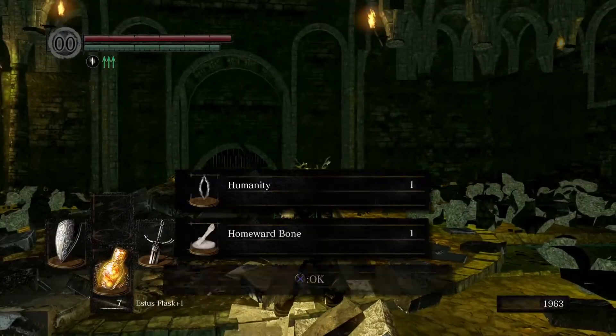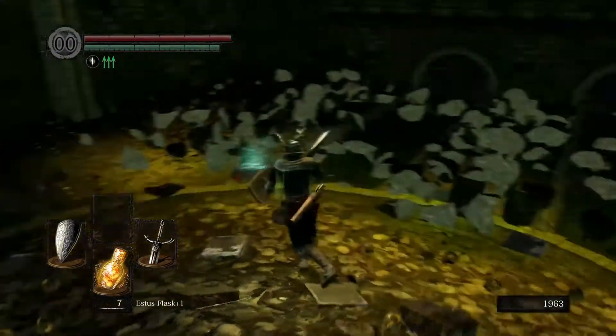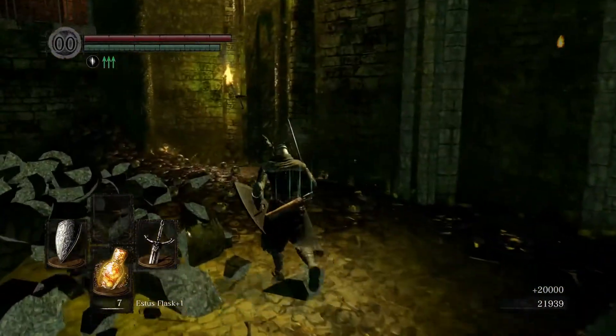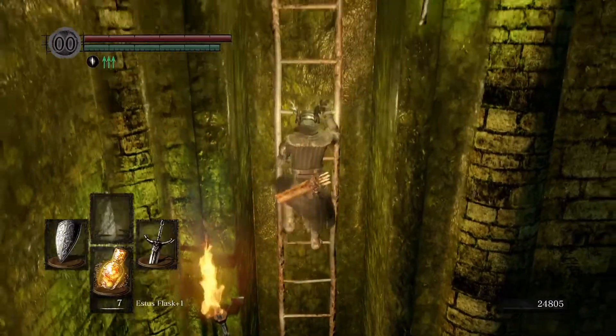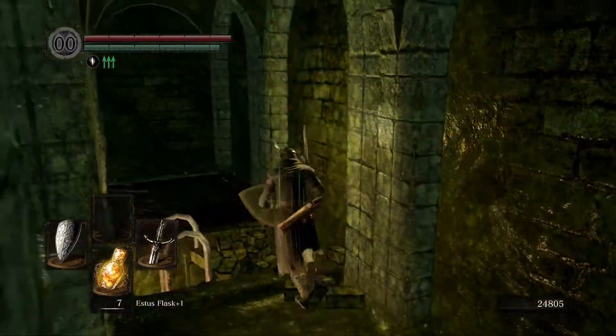F you, you bitch! Pick up item — Titanite Slab, Humanity, Homeward Bone. Titanite Slab is for maxing out your weapons — that was a good idea after all. Nice. Oh look at this — oh, we wouldn't have been able to leave. He would have hit us on the way up this ladder, guarantee it. Alright, so it was worth it.